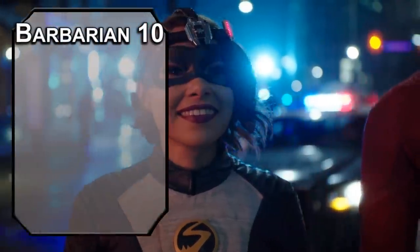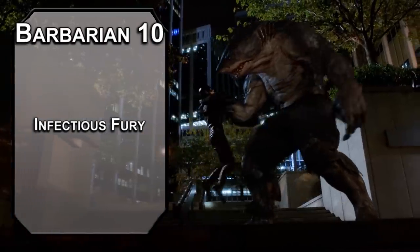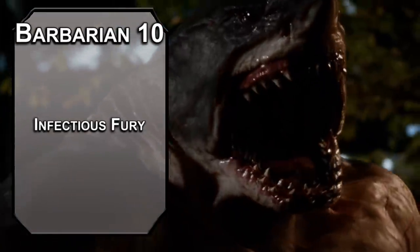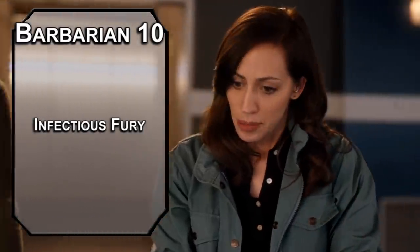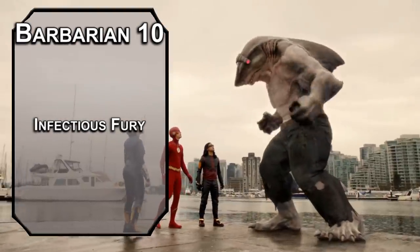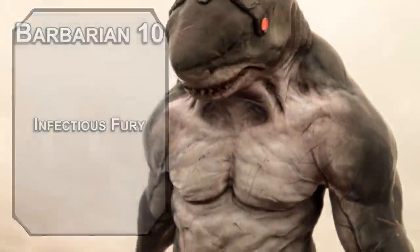10th level Beast Barbarians get Infectious Fury, letting you force a Wisdom saving throw on a creature you hit with a bite attack, dealing 2d12 psychic damage to those that fail, or you could force them to use their reaction to attack another creature within melee range. This is supposed to make them rabid, but I like the idea of you screaming 'I will only stop biting you if you stab Green Arrow.' You have an amount of these equal to your proficiency bonus per long rest, so don't be afraid to make other people afraid.